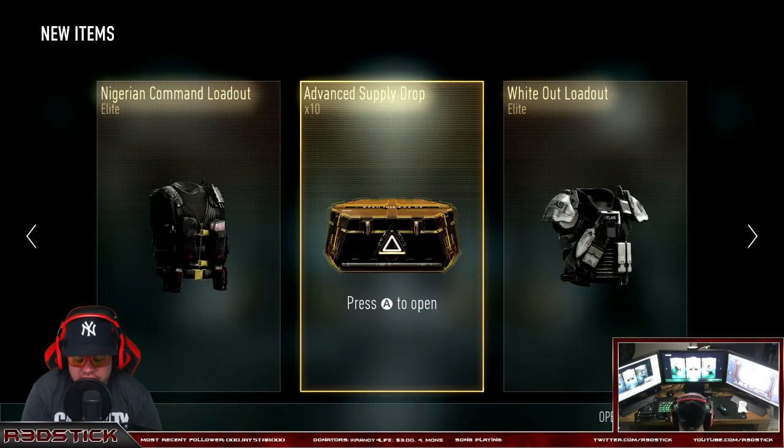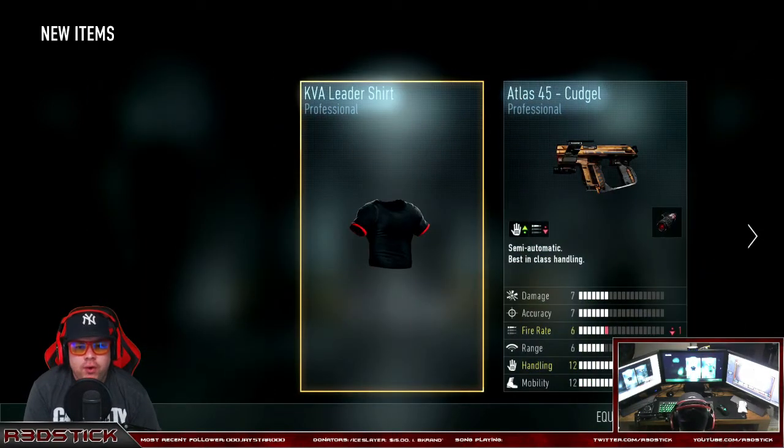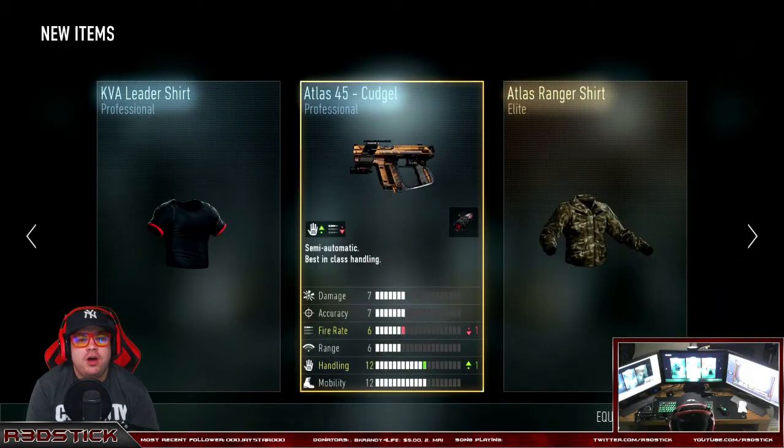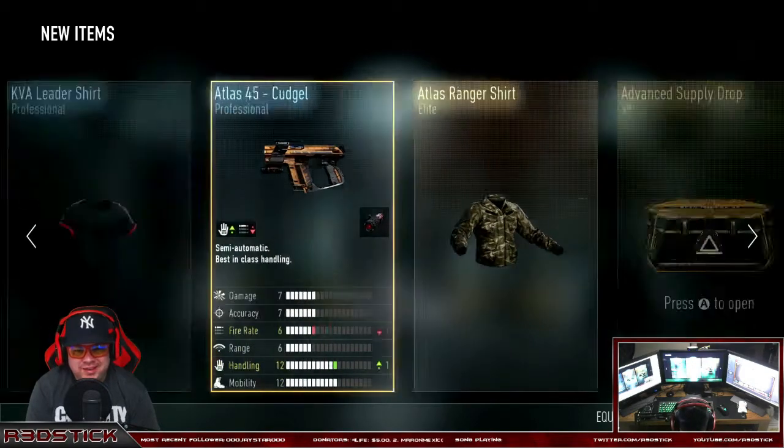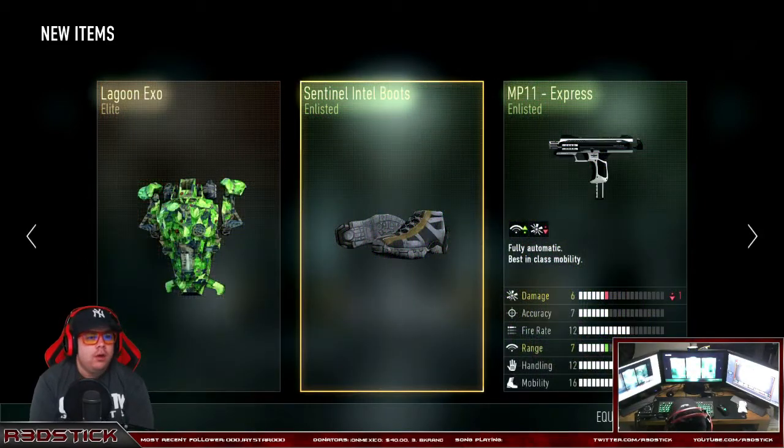Final 10 guys! Final 10 — HBR Insanity or KF5 Breakneck, let's go! Oh, the Ranger shirt — that one looks kind of cool — and also the KVA Leader shirt, that one has red sleeves. We might have to wear that. And an Atlas 45 Cudgel, comes with a free laser sight. The Lagoon Exo kind of looks cool, also the MP11 Express and the Centennial Intel boots — both enlisted. Not too big a fan of either, but the Lagoon Exo is kind of cool.